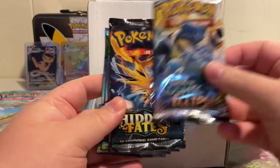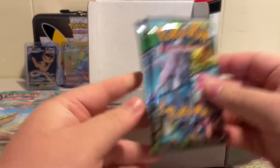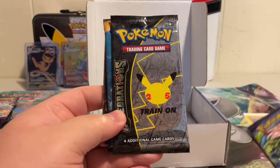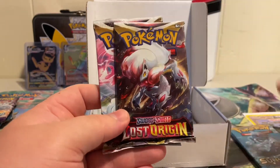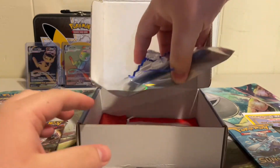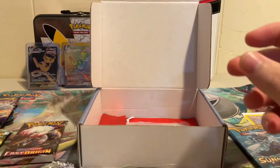We've got Cosmic Eclipse, Hidden Fates, Sun and Moon, Guardians Rising — 2 Pokemon Go packs as of right now, probably a 3rd in there most likely — Evolutions, Pokemon Celebrations, Sun and Moon, 2 Lost Origins. These are the 5 vintage Base Set 2 cards, so we'll save those for last. And here's the PSA graded card.